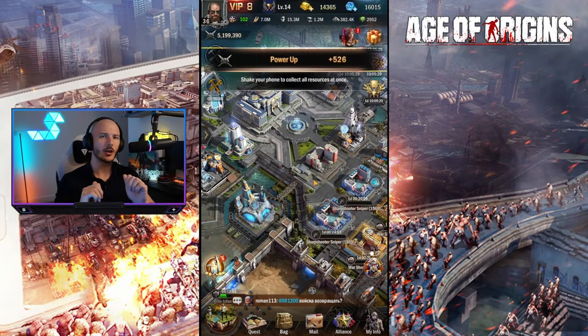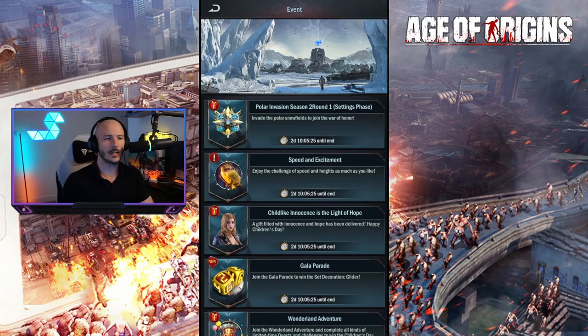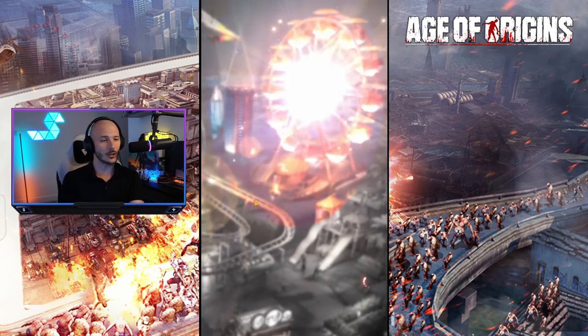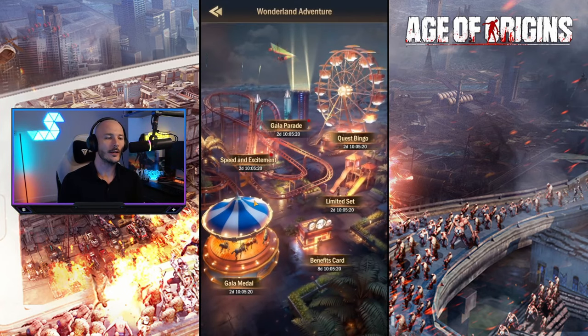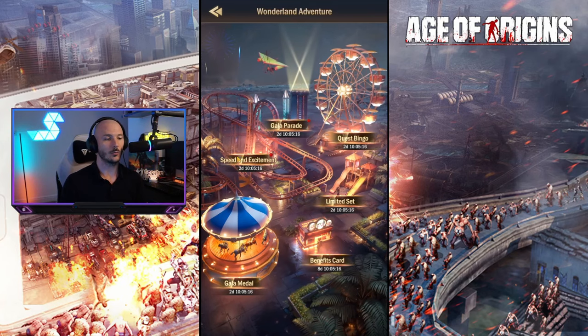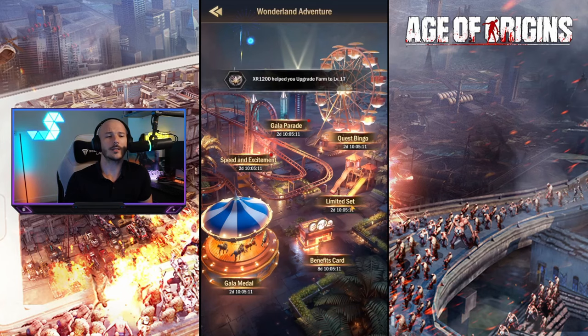If you hadn't seen my previous video on this, go back a couple of days. There is a video that covers part one of the Wonderland Adventure, as this is a slow rolling out event. We've covered off the Benefits card and the Gala Medal. We now have access to Speed and Excitement, Gala Parade, Quest Bingo, and Limited Set.